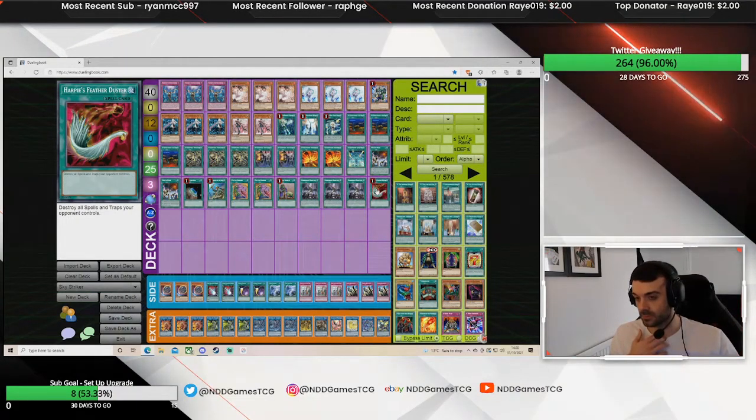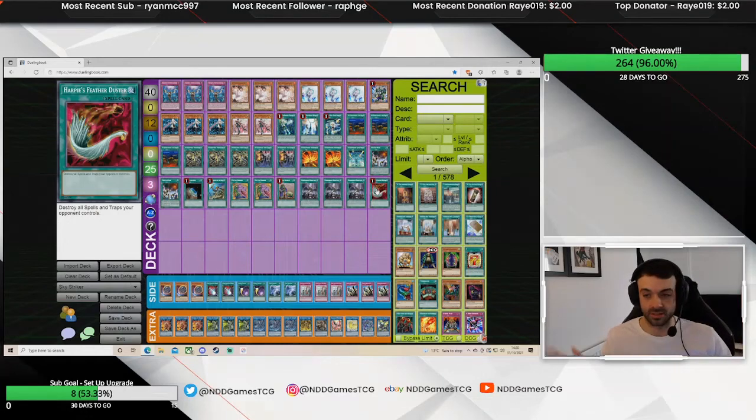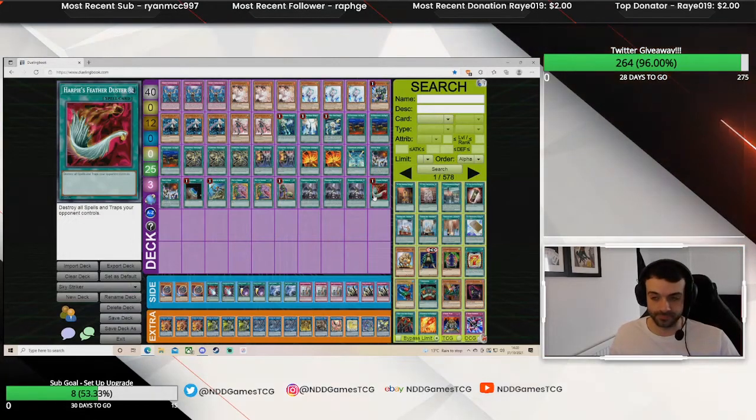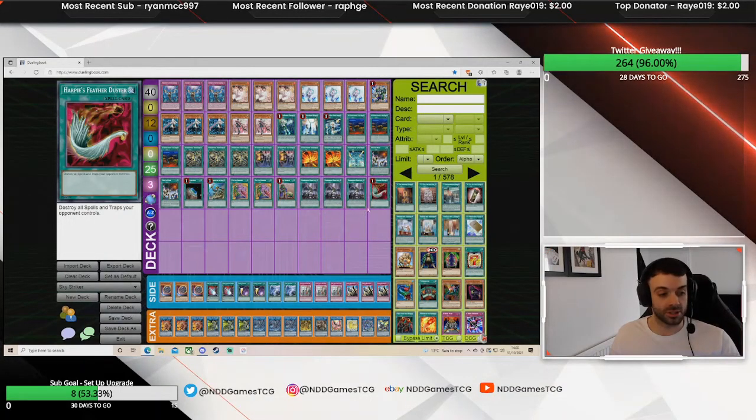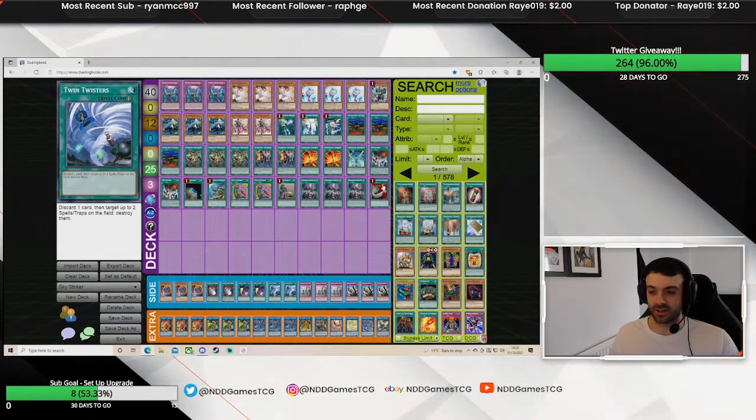I main decked Harpie's Feather Duster — it was okay; I didn't get any blowout games off it where I just dusted someone's board and won outright, but in theory it comes up because you're going second as well. If you get hit by Imperial Order you don't have any quick plays, so that's something to consider moving to the side deck.